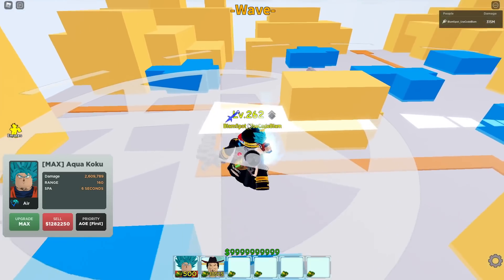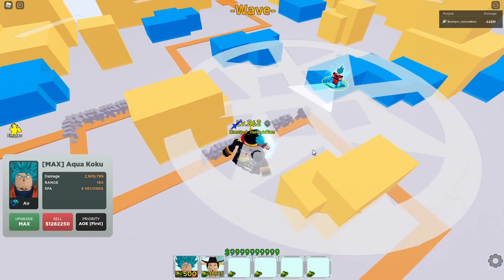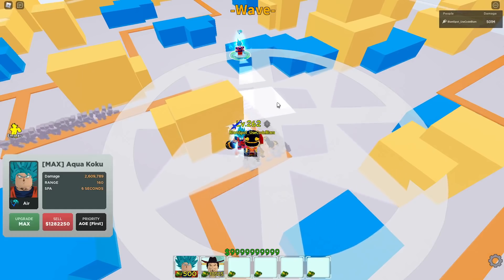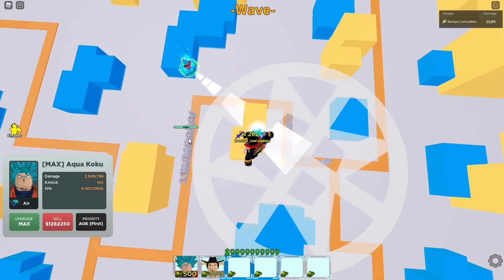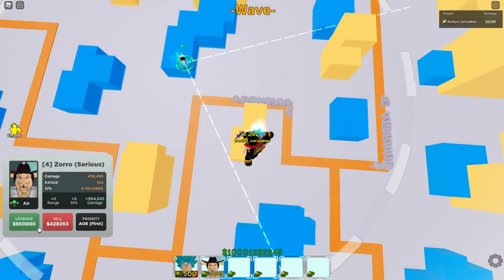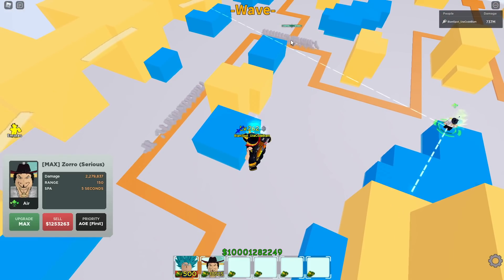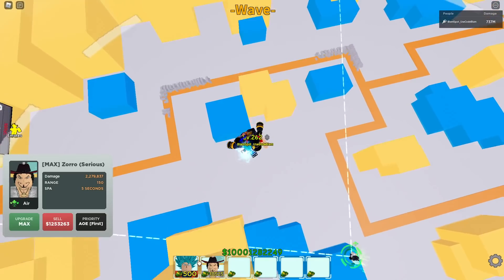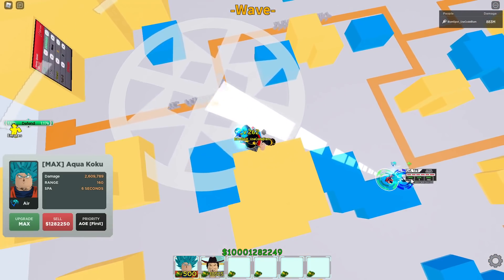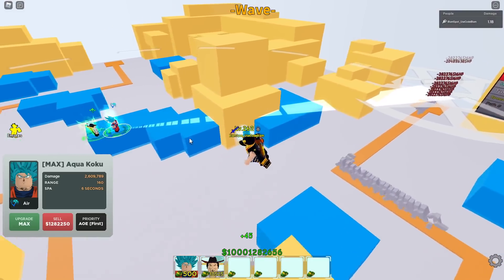We have two groups slightly separated - we'll see how each unit handles this. Aqua Goku is hitting them in some places, decent damage - about 500 million so far on these enemies. One problem with this testing map is that it sometimes misses a whole group. But Mihawk is consistently hitting both groups - that's actually a big advantage. Mihawk always hits one group plus some bonus enemies, while Aqua Goku often only hits one group.